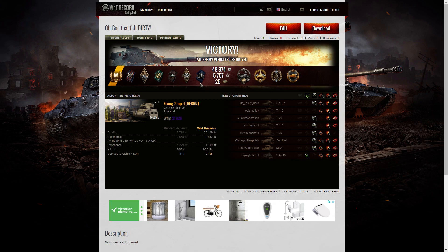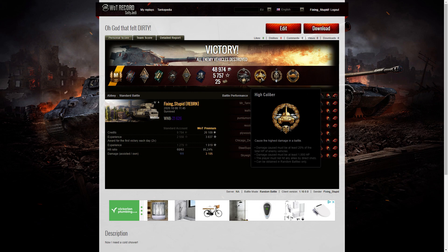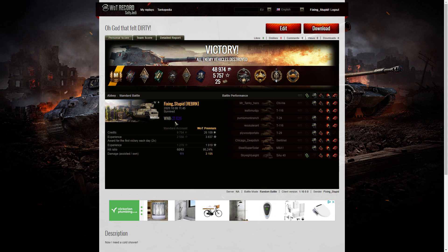I also managed to get a Shellproof for blocking more damage than the hit points of my own vehicle, and a Spartan medal — a round from the T29 fired into my tracks ricocheted as a non-penetrating shot. I also got a High Caliber for dealing the most damage in the game, a Top Gun for getting at least six kills — I ended up with seven — and a Steel Wall for blocking the most damage in the game. My WN8 from that battle was 21,626, which is quite high. There were only 12 tanks each side because it was very early in the morning on the NA server, so I couldn't fully maximize it.